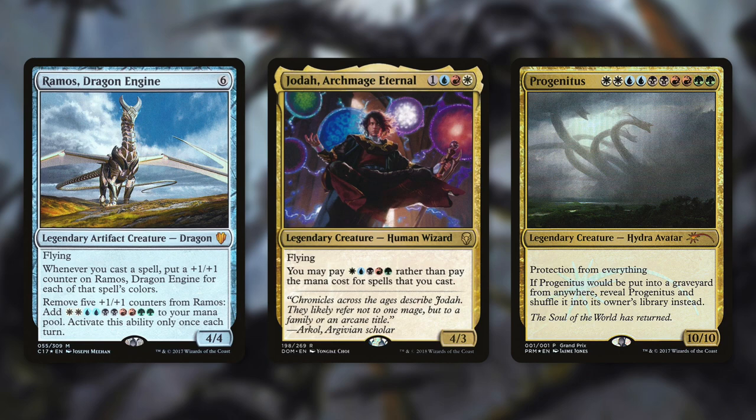Ramos Dragon Engine seems like a perfect fit. It has: whenever you cast a spell, put a +1/+1 counter on Ramos for each of that spell's colors, and then by removing 5 of those counters, you add white-white, blue-blue, black-black, red-red, green-green to your mana pool. Basically, Ramos can give you the exact mana you need to activate the door. Another deck that works well is Jodah, Archmage Eternal, who can help you ramp at an incredible rate. And even a deck like Progenitus is a good place for it, since Progenitus has the exact same mana cost as the door's activation.